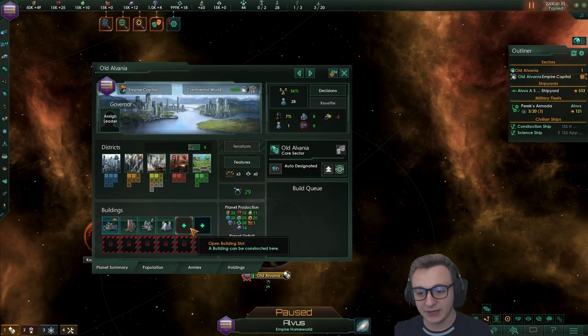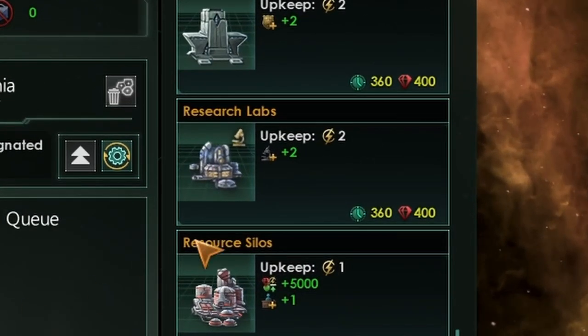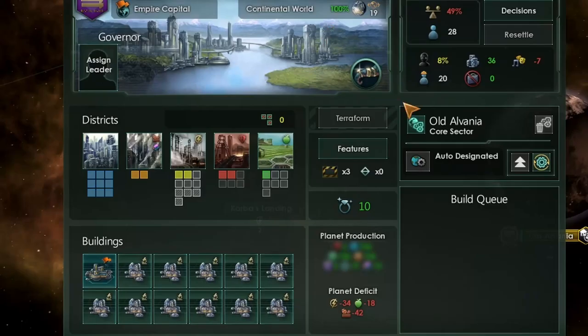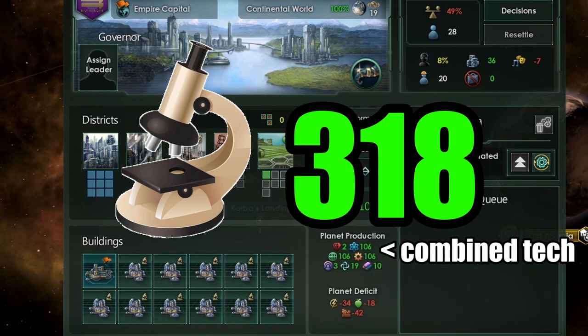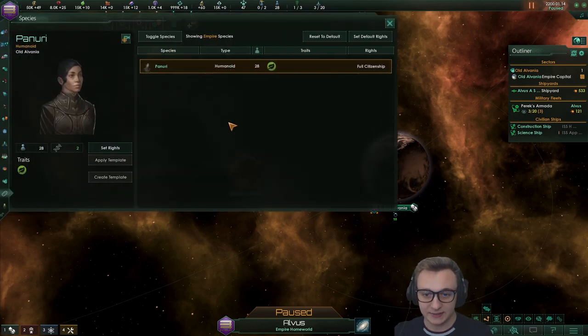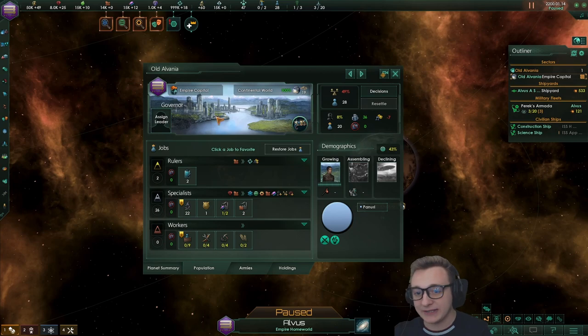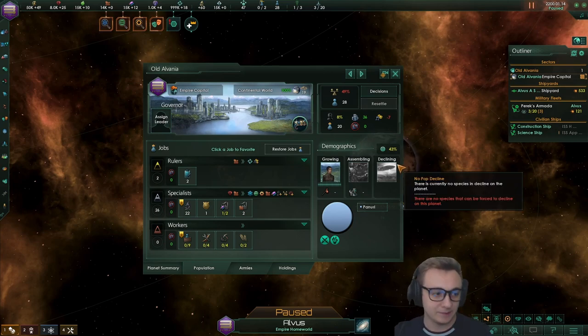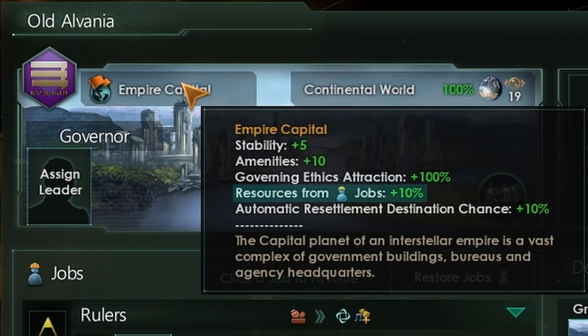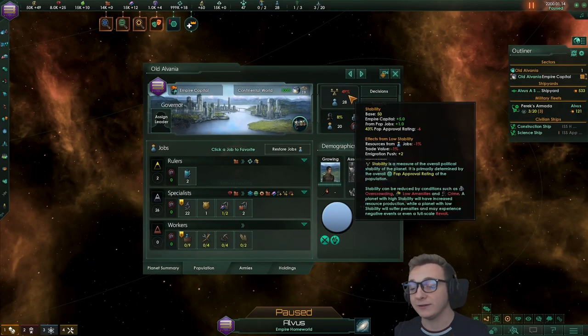First up, we're just going to fill this planet with as many research labs as possible to get a good baseline of how much a planet can produce without optimizations. Here we have our capital full of base research labs and we're producing 318 science. This is without any buffs from our empire - we have no civics and our species have no traits. We also have no governor and no assisting research. The only buff we're getting is from the empire capital which gives us 10% resources from all jobs, plus a bit more stability and amenities.